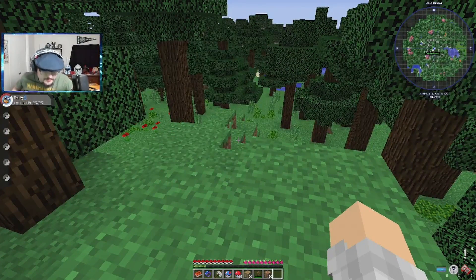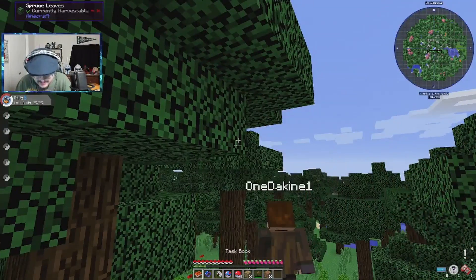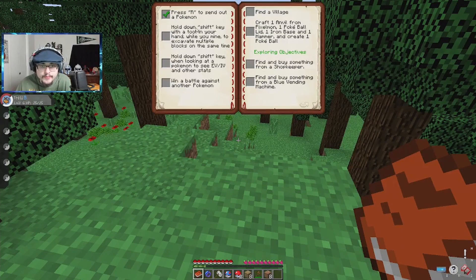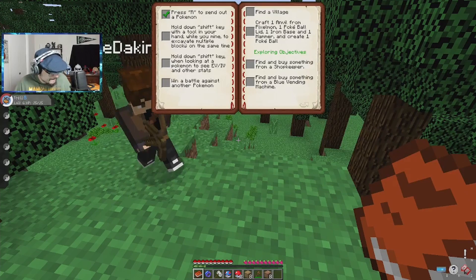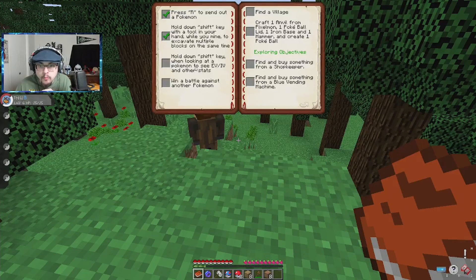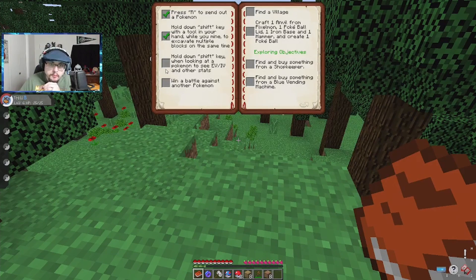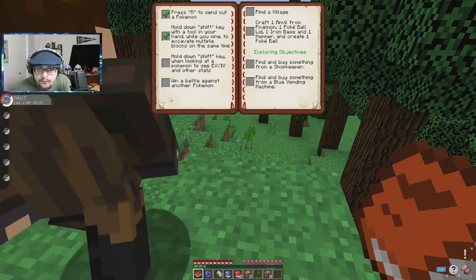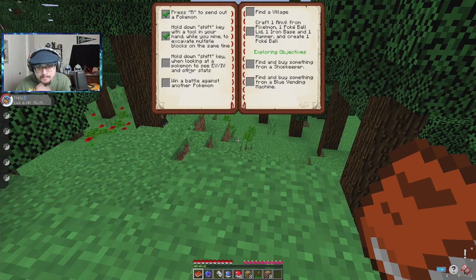We have a task book here. We have a bunch of Pokemon to check off. Hold down shift with a tool in your hand while you mine to excavate multiple blocks — so we've got Vein Miner. I got a pickaxe out of the chest so we can do that. We did the first task. I'm going to check off Vein Miner as well because it makes sense. No, you have to actually do it, Jeremiah! Okay, then go do it, go find some coal.